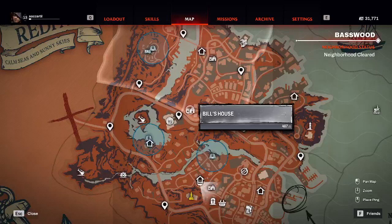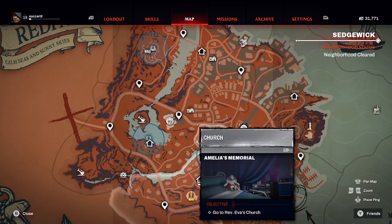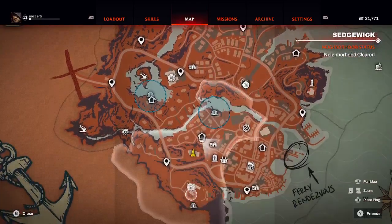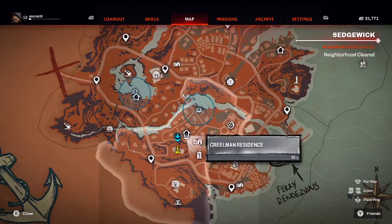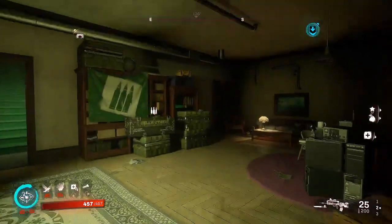Welcome to another Redfall video walkthrough. We are wrapping up our main missions. What we're trying to do now is get to the church and find a couple of items of Amelia's. So let's drop our pin and we're starting here at the safe house. Let's head out and see where we're going.